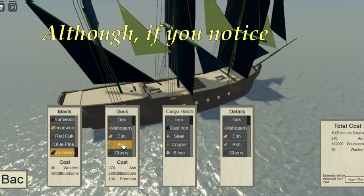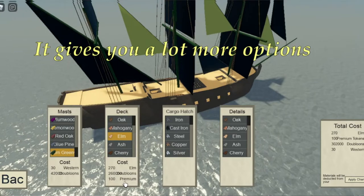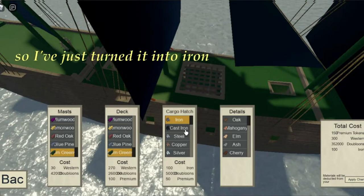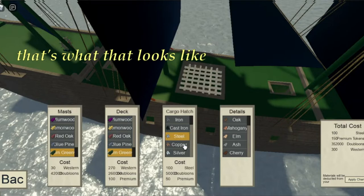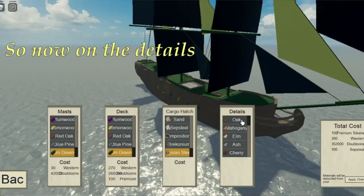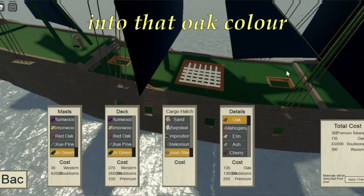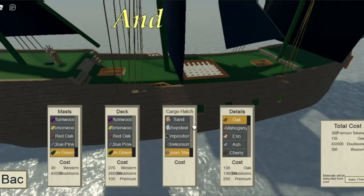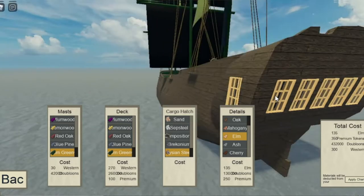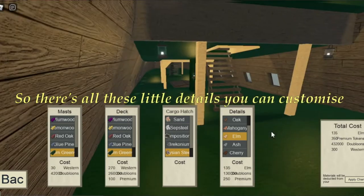You could do the same with the deck too, although the deck costs premium tokens — so that's something to look out for. It gives you a lot more options for customisation for your ships. This is what the cargo hatch looks like. Not all ships have cargo hatches. I've just turned it to iron; if I turn it to cast iron, that's what that looks like, and that costs premium tokens too. And for the details — I pressed oak and it's made all the details at the front of the ship and across the ship into that oak colour. That costs premium tokens as well. So the only thing that doesn't cost premium tokens is the mast. Even the windows are coloured. And if I go inside my ship, all the insides are changed too.